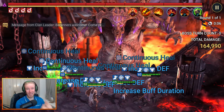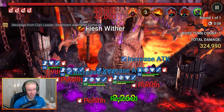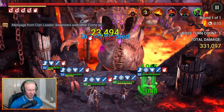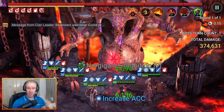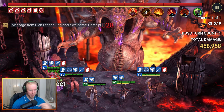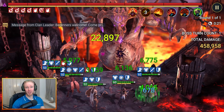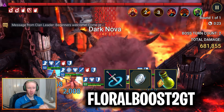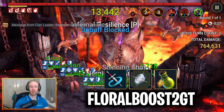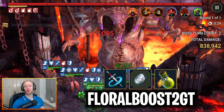Do bear in mind that some of these are limited time, so if you want to cash in on these and grab these rewards, make sure you're using them real quick. Remember to subscribe, and I'm going to do my best to keep on top of these promo codes and keep you guys up to date. The first code you are going to want to punch in is FloralBoost2GT. Punching this one will get you 50 multi-battle attempts, 100,000 silver, and a 100 energy refill.